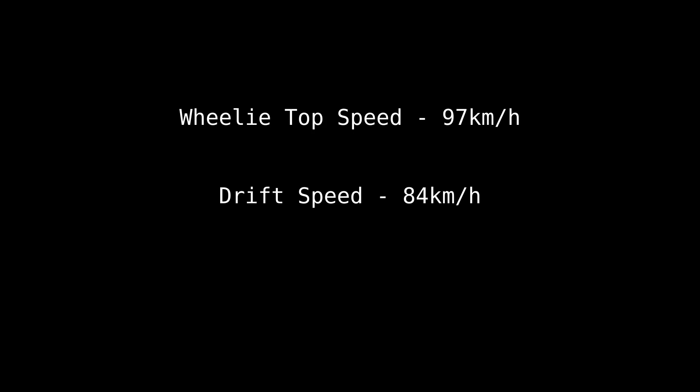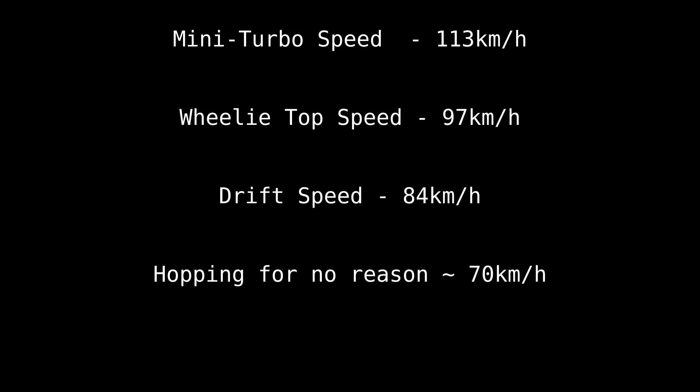After drifting, if Funky Kong is able to get a mini turbo and then immediately wheelie, it can actually reach speeds as high as 113 km/h, giving a massive boost in speed. And lastly, if the AI starts to spam hop constantly, the speed will be significantly lowered — sometimes it can normally be about 70 km/h, which is a real problem given how much slower it is than just wheelieing.